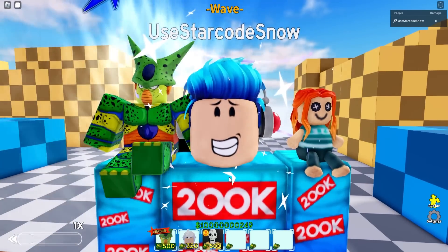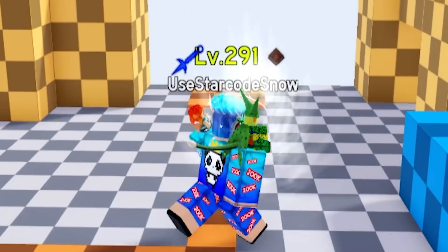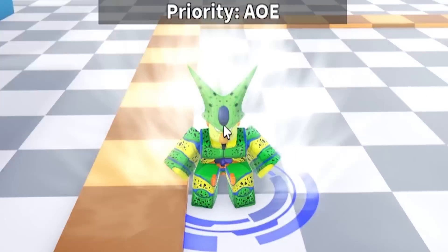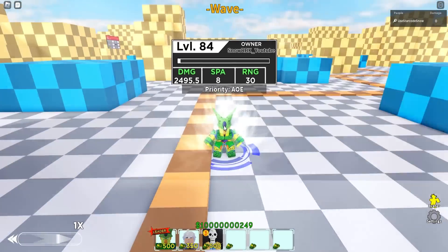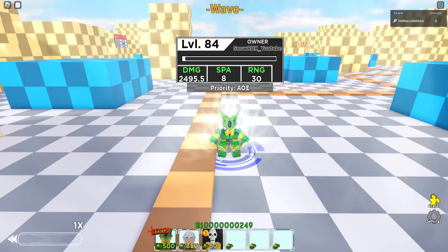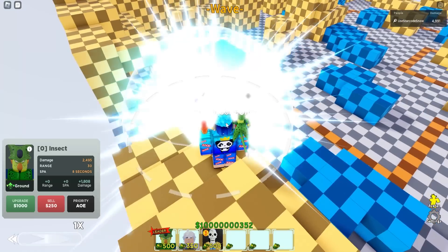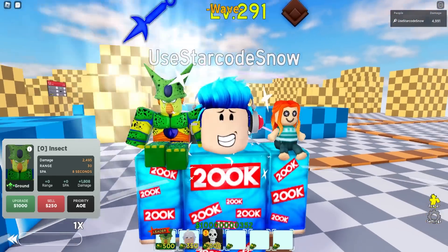Most of you should have already gotten Cell unless you're not really trying hard. Anyway, 500 cash for this basic form. We're going to check out how he looks — he does have an idle animation, just doing the Dragon Ball thing. At level 84 he gives 2495.5 damage, SPA range is 30, and he starts off with a full AOE. I also wanted to check if we'd get some recycled animation — his default is literally just a flashing light.